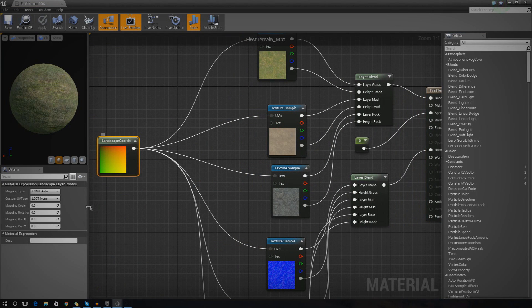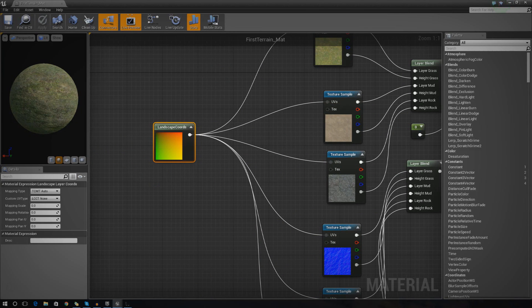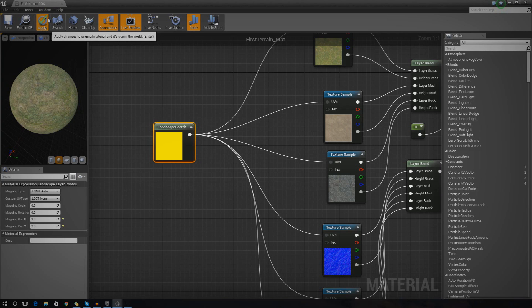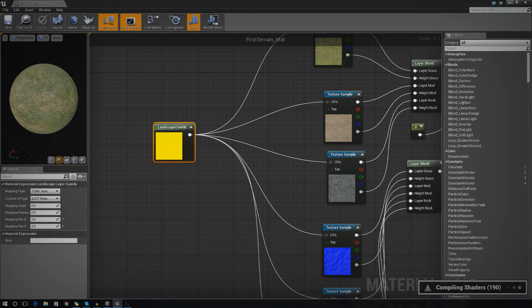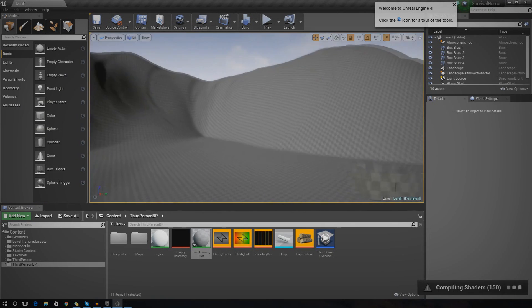The way I'm going to change the tiling is by adjusting my landscape coordinates node - I just change the values on this one node and it affects all my texture samples since they're all hooked up to it. I'm going to change the mapping UV value to one and see what happens. It's getting a little bit bigger. I'll change it to two and it should get even bigger. I'll press apply and wait for the changes - it should look a little bit better.